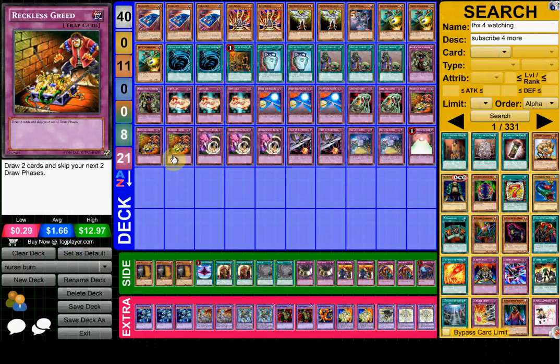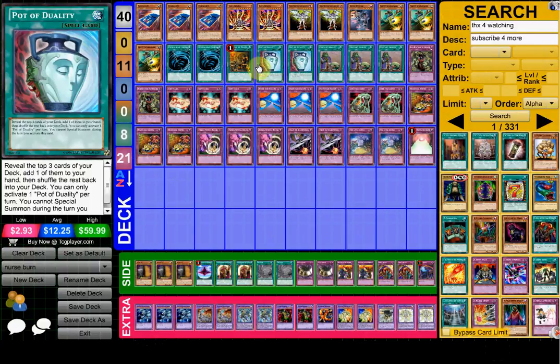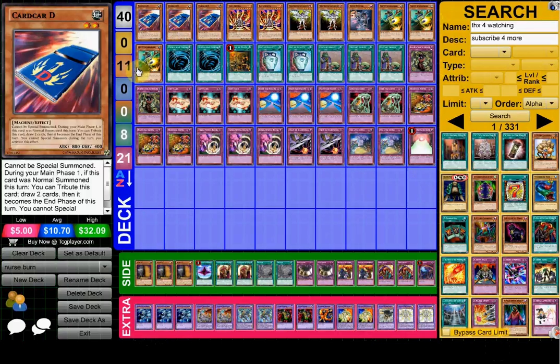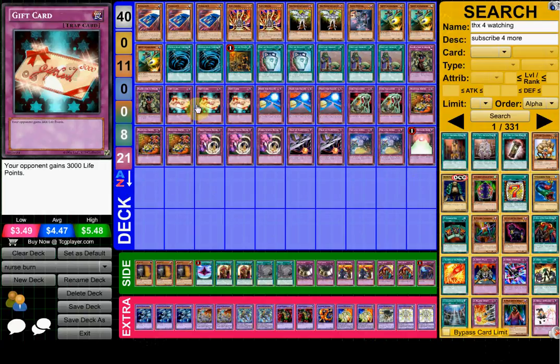He's also playing Reckless Greed — I forgot to mention this with the turbo engine. So Card Car D, Upstart Goblin, Pot of Duality, One Day of Peace, and Reckless Greed — you really need to get to your cards as fast as possible. And you're not always going to draw into all your combos, so that's where you play stall cards: Swift Scarecrow and Threatening Roar. It's kind of like Final Countdown — you just stall out, even if you're in a decent position, until you top-deck a Gift Card or something.